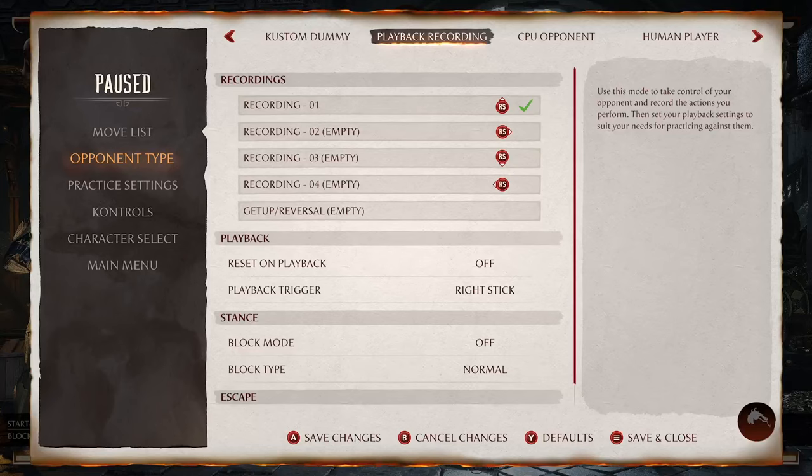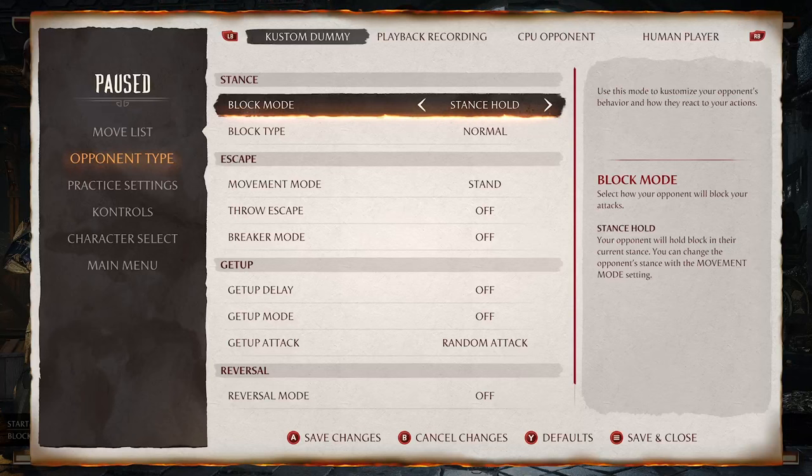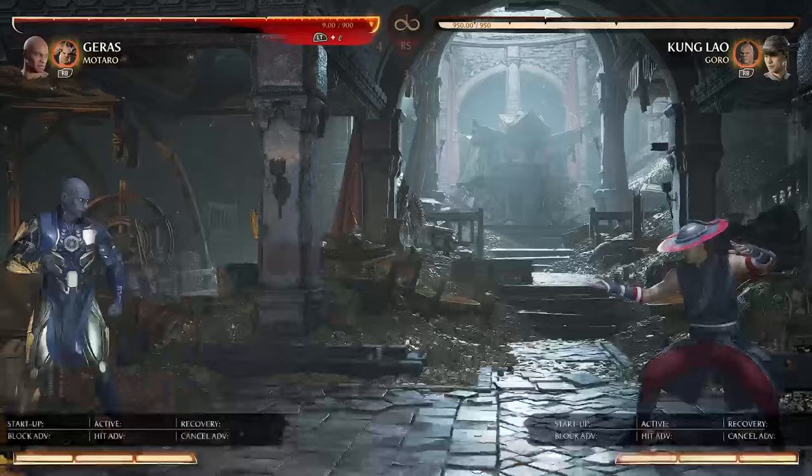Something that's a little difficult to understand is that the teleport also gives you pseudo safety and mind games off of charging the hourglass and doing forward three — when it comes to characters who can punish hourglass or forward three, which is everybody for forward three, or even sandstorm.